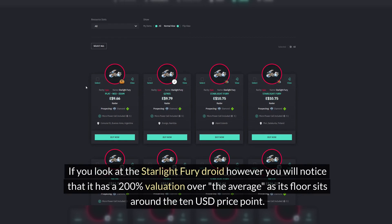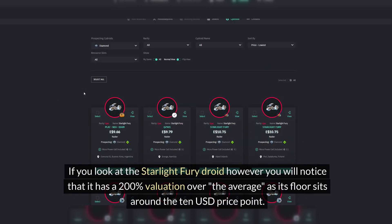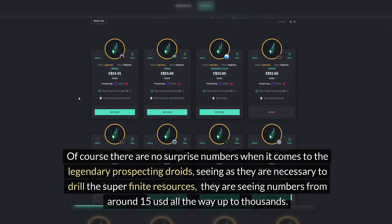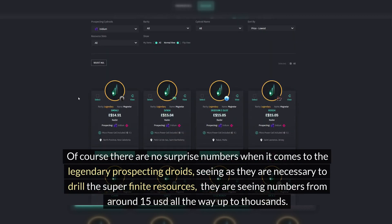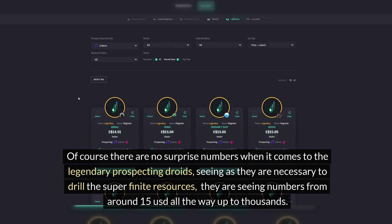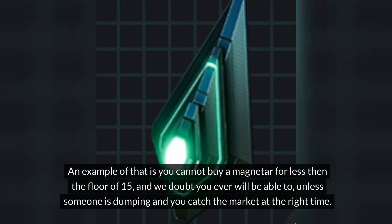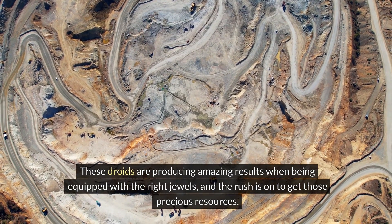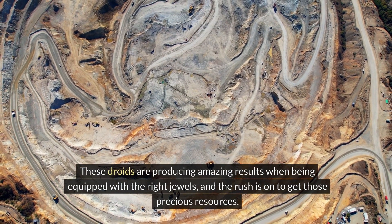If you look at the Starlight Fury droid, however, you'll notice that it has a 200% valuation over the average as its floor sits around the 10 USD price point. There are no surprise numbers when it comes to the legendary prospecting droids — they're necessary to drill the super finite resources, so we're seeing numbers from around 15 USD all the way up to the thousands. An example of that is that you cannot buy a Magnetar for less than the floor of 15, and we doubt that you will ever be able to, unless someone is dumping and you catch the market at exactly the right time. Some of these droids are producing amazing results when being equipped with the right jewels, and the rush is absolutely on to get those precious resources.